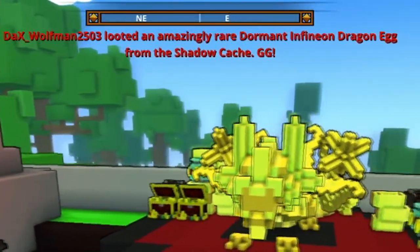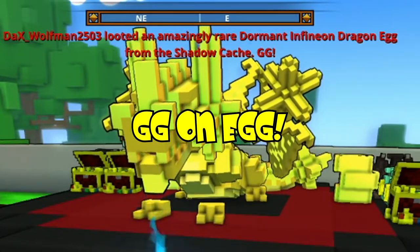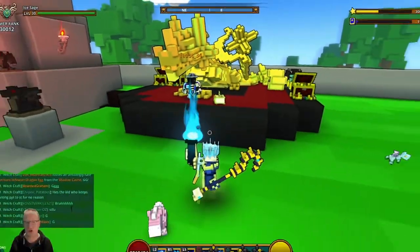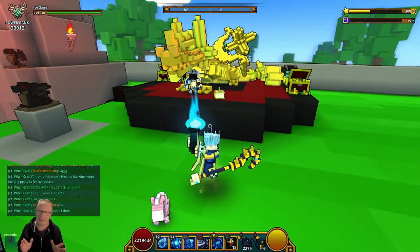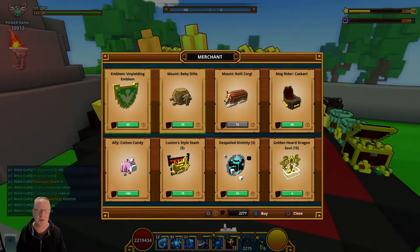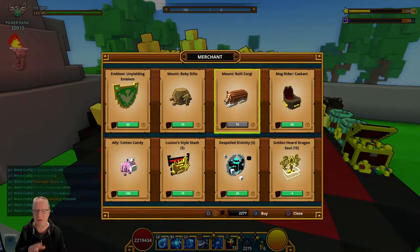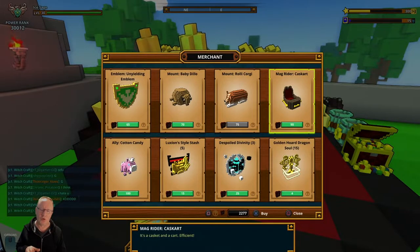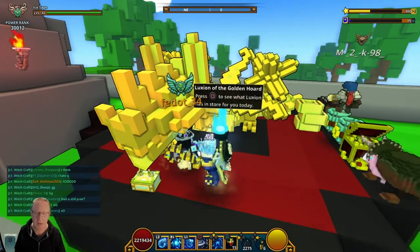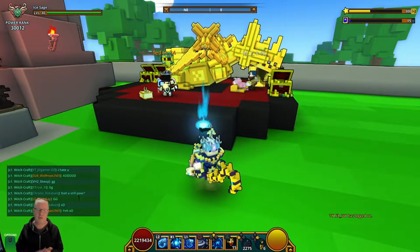It's not exactly the best thing in the world, but like I say, I think this week Luxian is complete garbage — there's no doubt about it. But if you are missing any of the items, do pick them up. The Unyielding Emblem is on the marketplace; I haven't checked if these others are, but if you don't want to spend your Dragon Coins, do get on the market and buy them. Anyway guys, that's Luxian's garbage for this week.